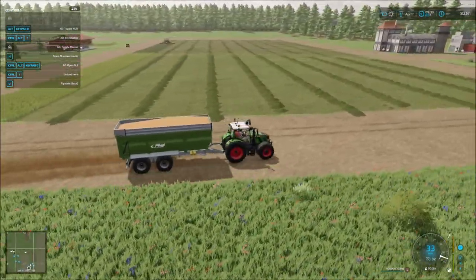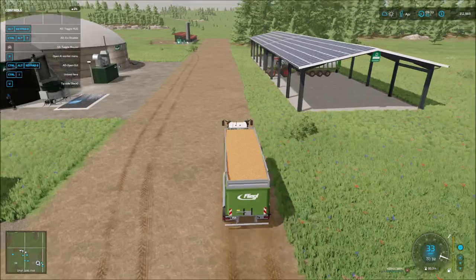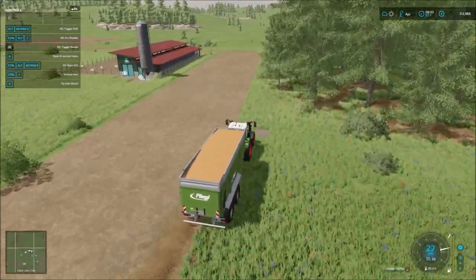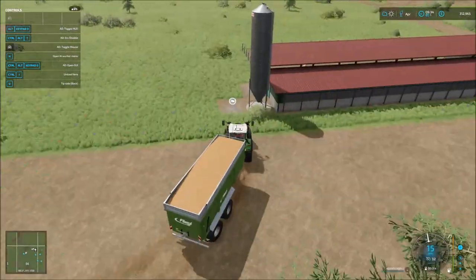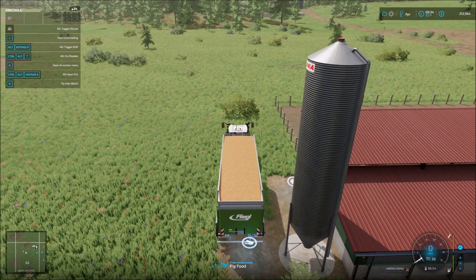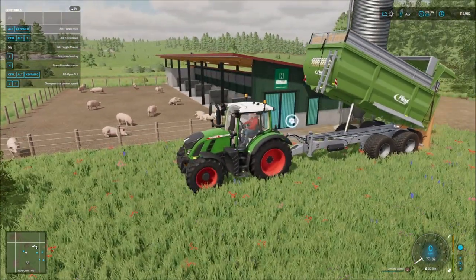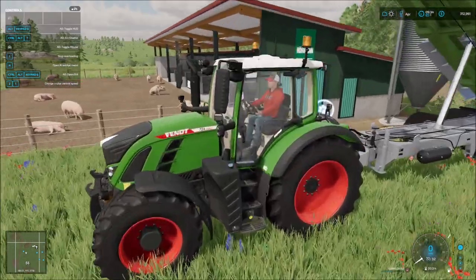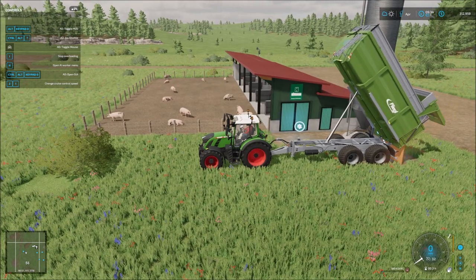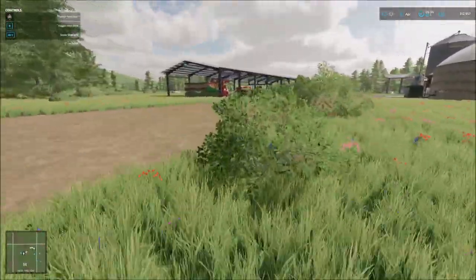So this guy is almost done with the first field, so we'll get him started momentarily on the second field. Then we'll be hopping into the big tractor — it's a Fendt model, it has like 450 horsepower, so it can handle anything I need. That was actually my first purchase. As far as tractors, I've fallen in love with the Fendt models on this map. This one — the 724 Vario — has about half that, somewhere around 225 to 250 horsepower, but it's got enough for anything we're going to need it to do.